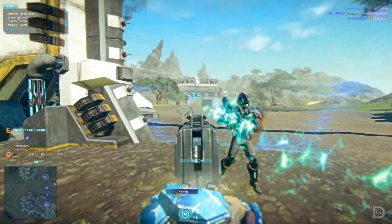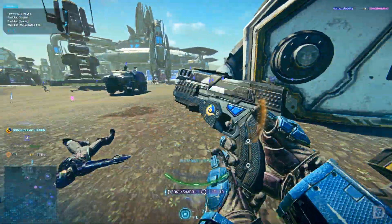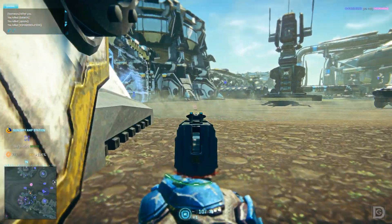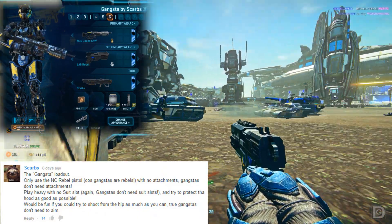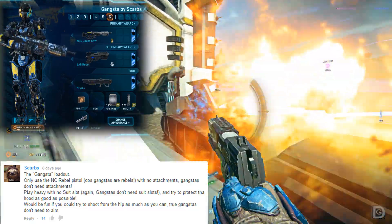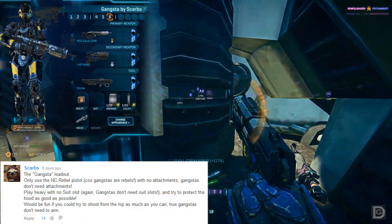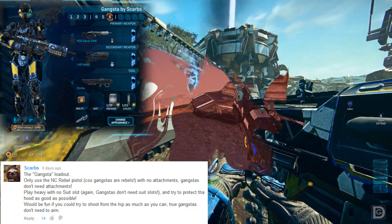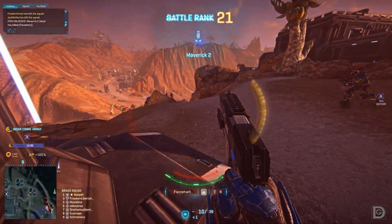As you can see from the gameplay, something seems a little off — and you'd be right. Today will be a mark in Fan-Picked Friday history. Much like last week's Vanu exposure, this week's challenge is the first troll challenge, and I rather enjoyed it. It comes from Scarbs, and he states: the Gangsta Loadout — only use the NC Rebel pistol, because gangsters are rebels, with no attachments, play Heavy with no suit slot, and try to protect the hood. Also try to shoot from the hip as much as you can, since true gangsters don't need to aim.